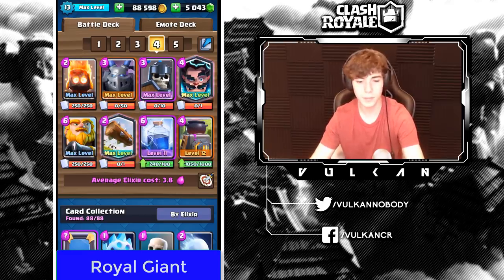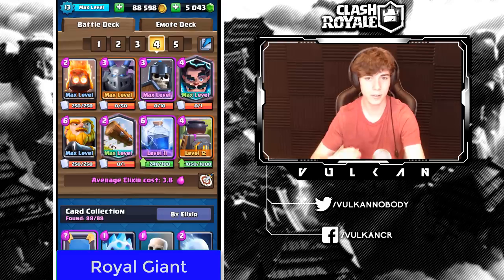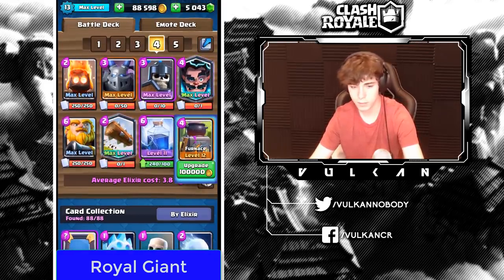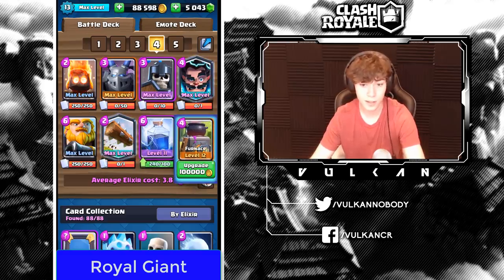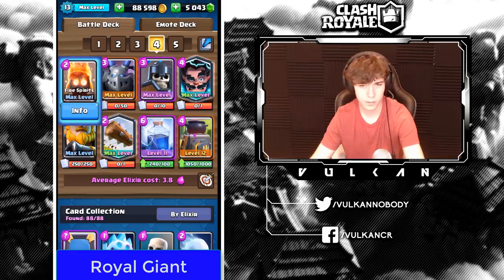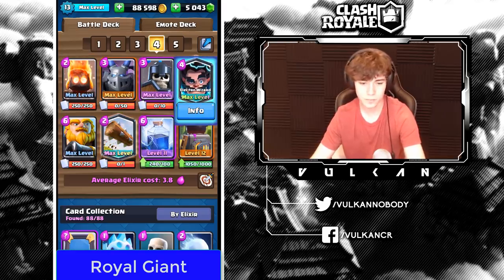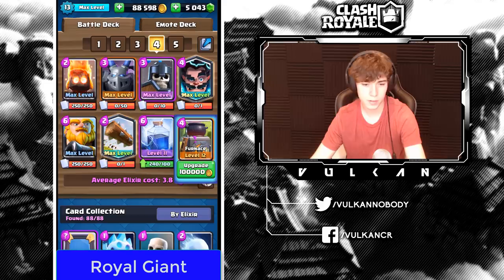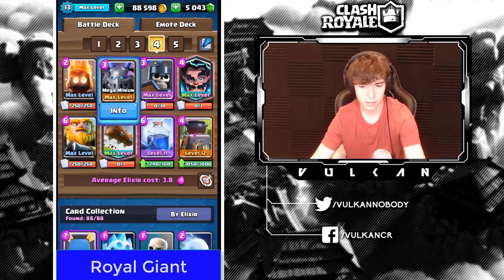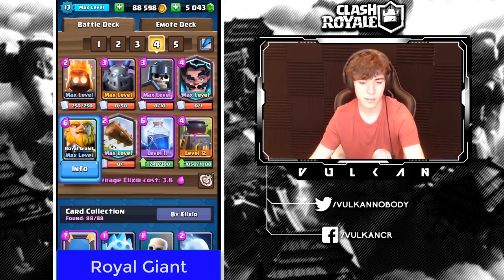Royal Giant has kind of come back. I haven't used it a whole lot, so take this with a grain of salt. With this deck I'd probably play Furnace first — even if they drop Balloon opposite lane, you have enough air defenses. Set up your Furnace first; if you don't have it, cycle with Fire Spirits at the bridge, Log at the bridge, or Mega Minion in the back. Once Furnace is down, drop Royal Giant in the back or counter-push. Never drop Royal Giant at the bridge first play — the elixir disadvantage lets them punish you too hard in the opposite lane.